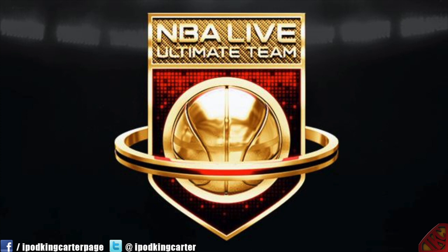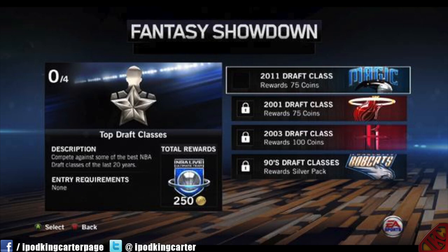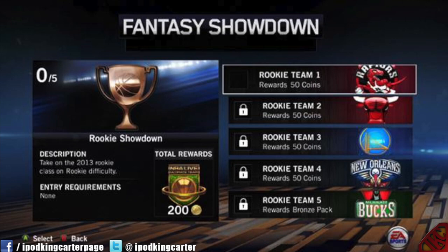The first screenshot we're looking at is Fantasy Showdown. This rewards you with coins — you play on certain difficulties, you play against certain teams, and you get those coins and those packs to make things easy for yourself in Ultimate Team.